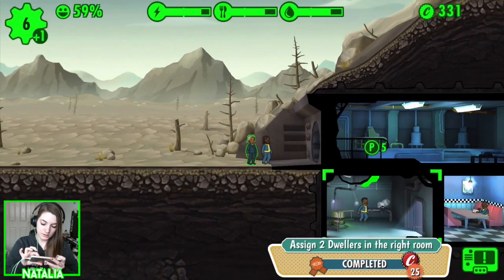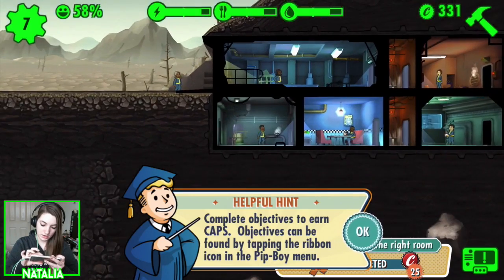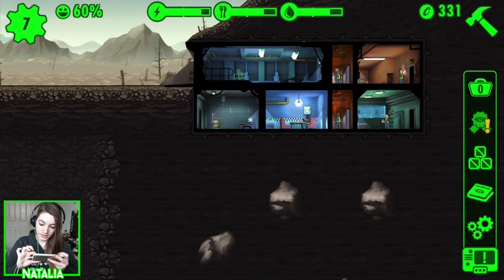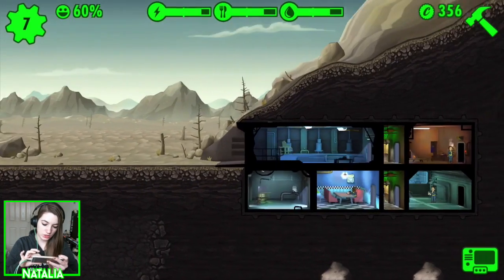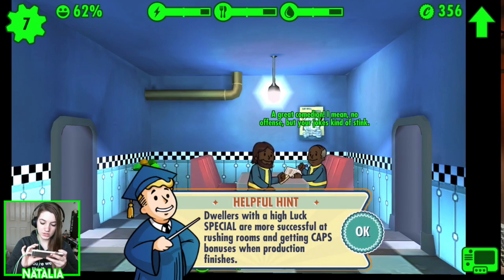And we have Craig. Actually, I'll put you down there — you'd be better off in here because he has a higher stat there. We've got some objectives: we've assigned two dwellers to the right room. Let's claim some bottle caps — won't turn that down. Dwellers with a high luck special are more successful at rushing rooms and getting cap bonuses when production finishes.